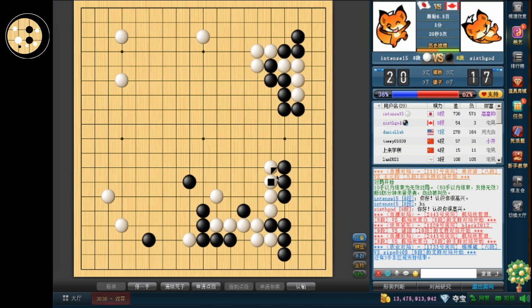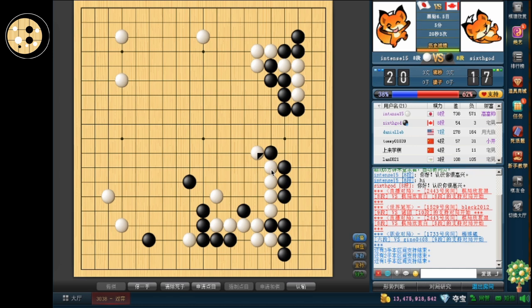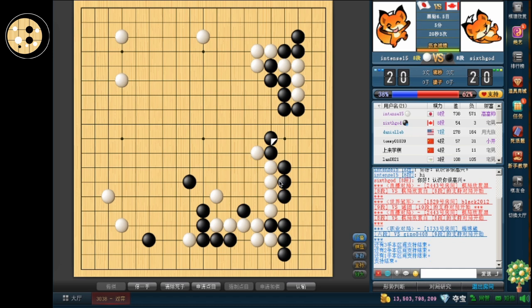Hold on a second — he chose to extend once more. I don't really want to protect though. I think I need to, or else I'm going to have some problems. So I'm going to just protect to make it territory first. Because if he pushes and cuts, then he can atari here, and I think there's something.